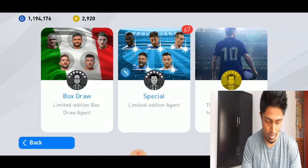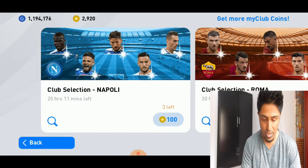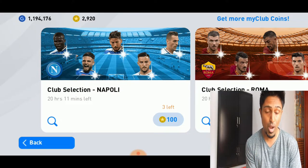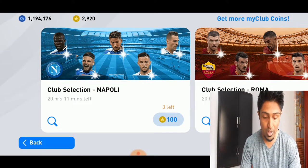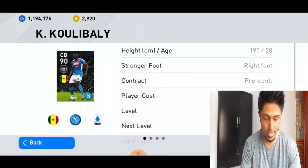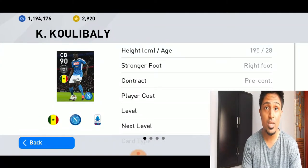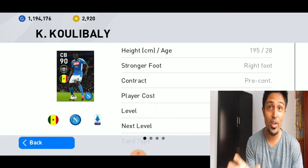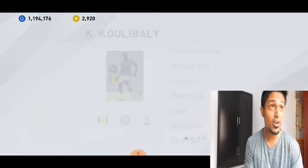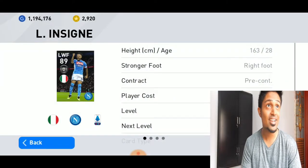It is taking some time to load — Special Limited Agent and Club Selection. In this video I'm going to do the Napoli Club Selection. Let's check out the players: Koulibaly is the highest rated at 90 CB, and of course a really needed Koulibaly.